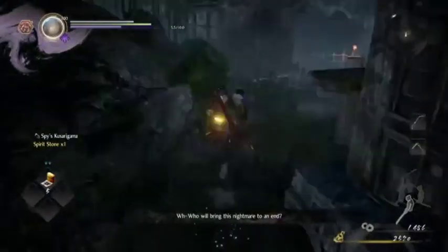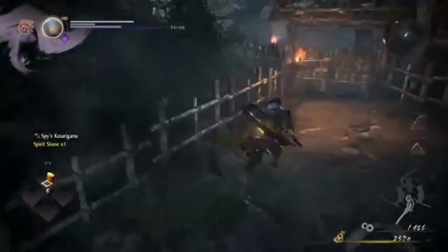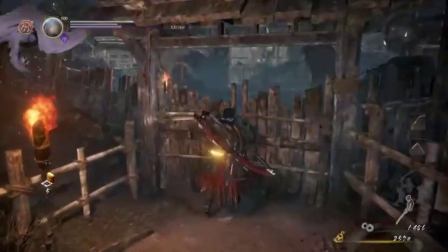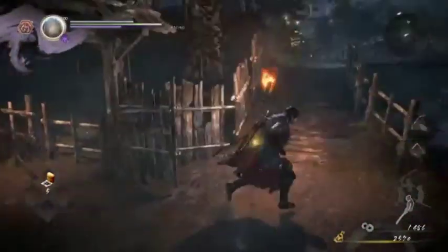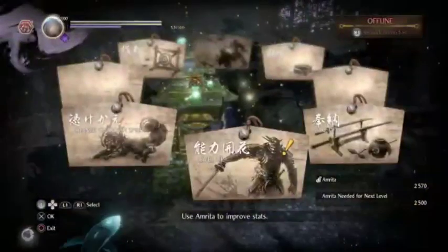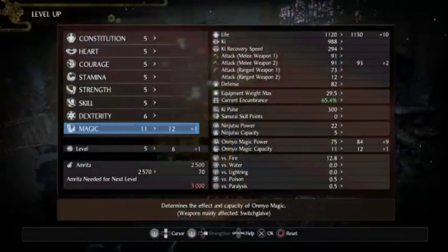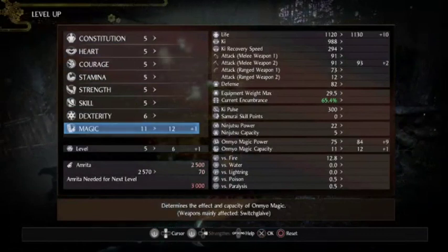More spirit stones. Spirit stones in this game are way different from like souls and runes in Elden Ring and Dark Souls, because you don't pop them just because you want to level up a bit quicker — you only pop them in combat.